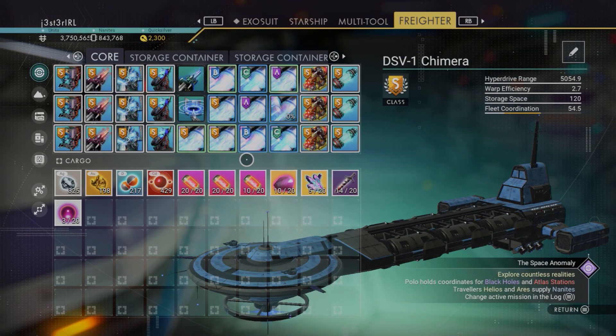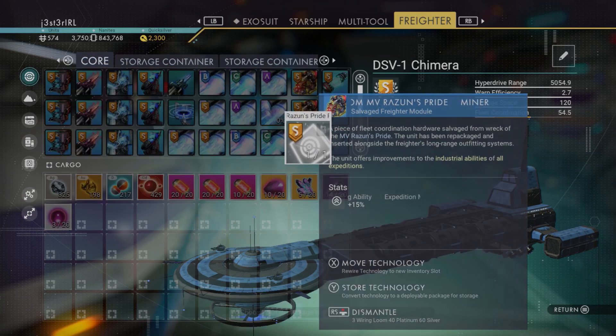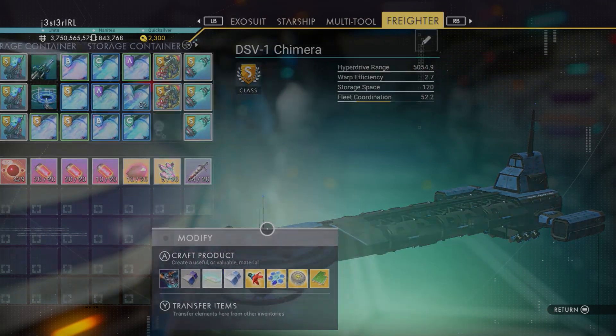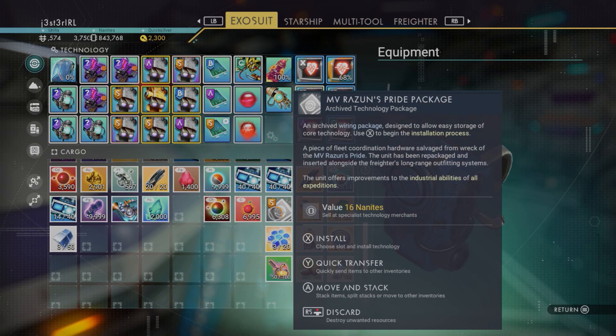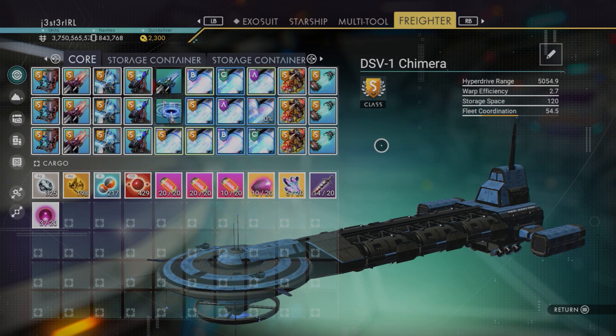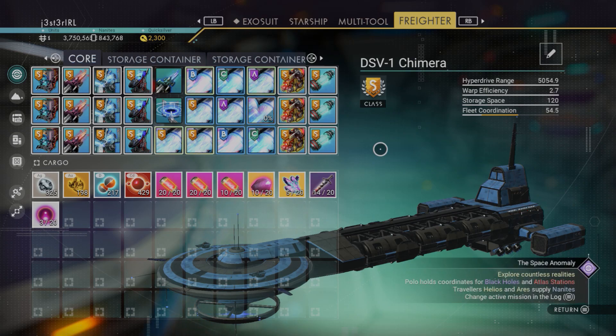Something new and important: you can reuse every one of these upgrades except the hyperdrive itself, since every freighter comes with its own hyperdrive. To do this, just hover over any upgrade and select 'store the technology,' then move it into your exosuit. You can reinstall it anytime by selecting install. This makes switching freighters much more attractive, since you won't have to recraft all the upgrades or regrind for them and deal with RNG again.